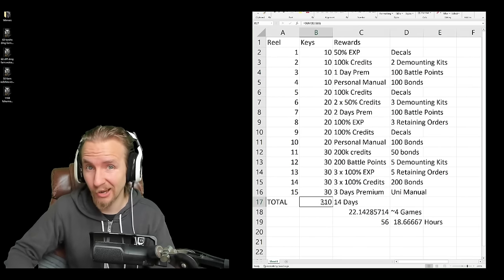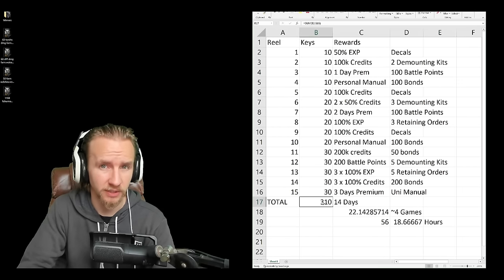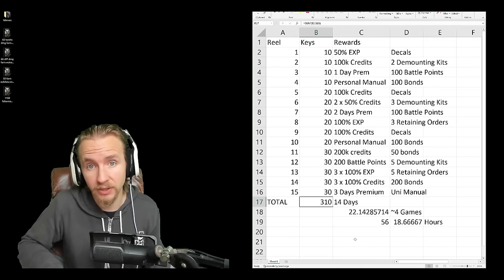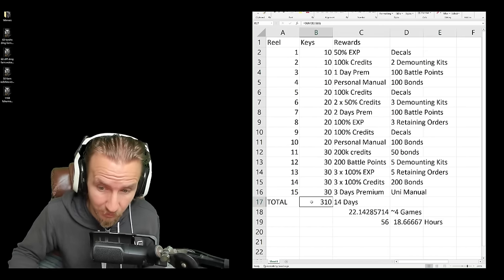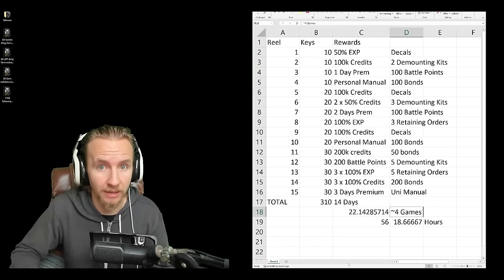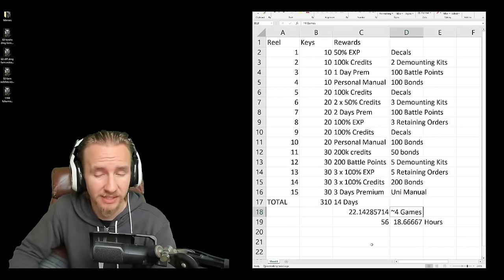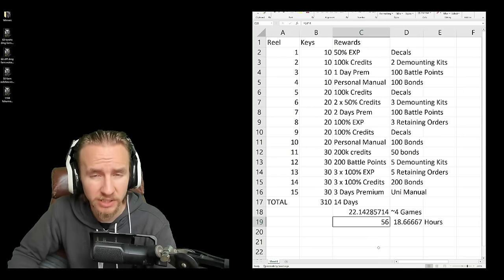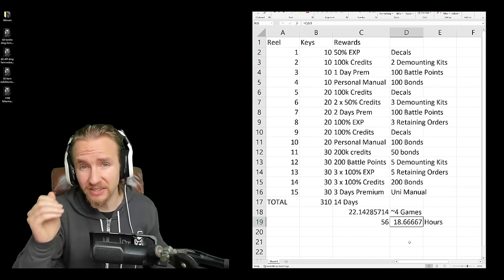To decrypt all 15 reels you'll need 310 keys. A really good player gets about 10 keys per game, but the average player — even with daily doubles — might get about 5 per game. You have 14 days on the European server and 13 on NA, meaning you need about 22 keys per day. For the average player that's about 4 games per day, and overall roughly 56 games total.